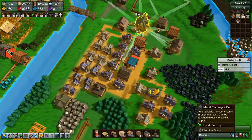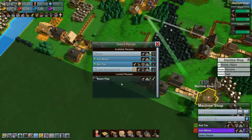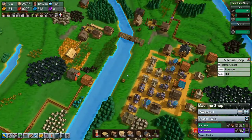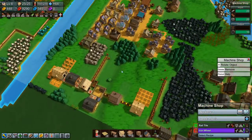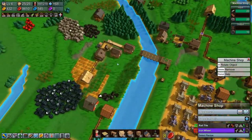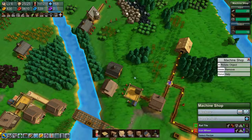Let's have a look at the base. We need the metal conveyors and the mana crystals. Can we actually make metal conveyors yet? We could, but we are running a little bit low on people. We need to make butter, which means we need to make milk — which we can also sell. We could definitely do that.